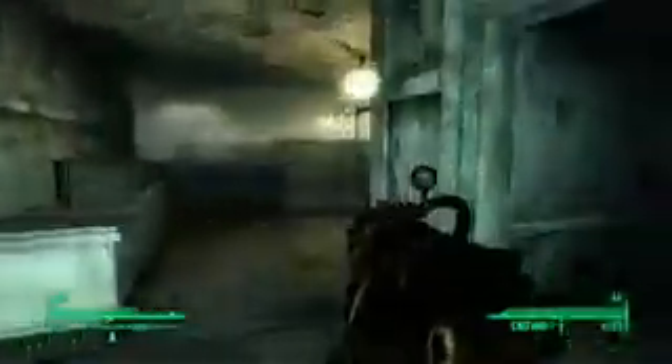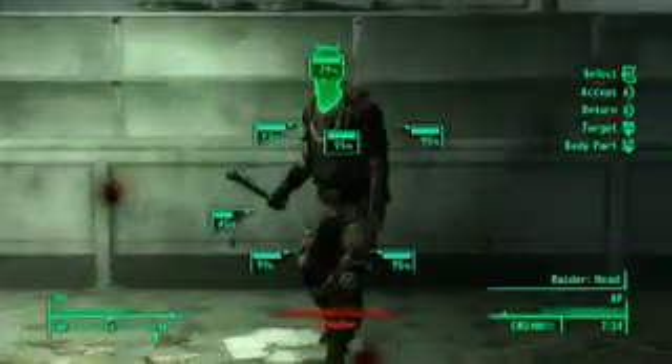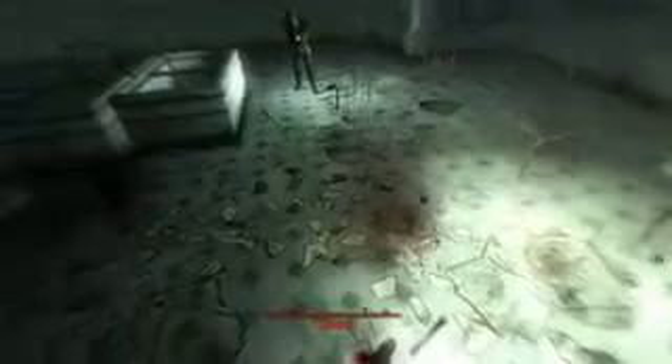So here we have the Railway Rifle. This is a weapon you can build just like the bottle cap mine. Critical shots with this gun rip people's body parts off.